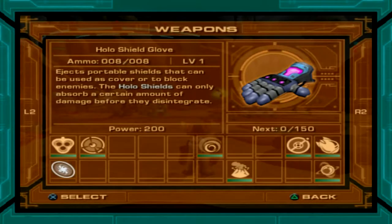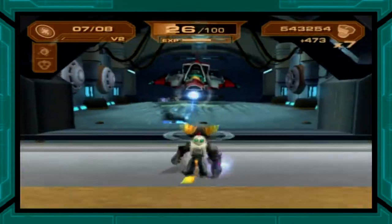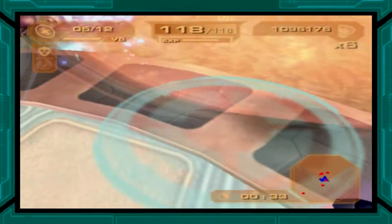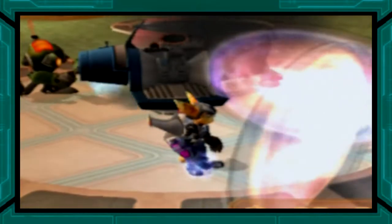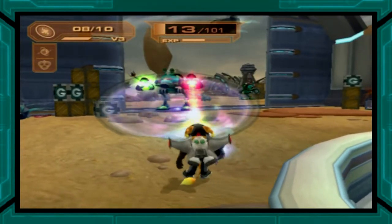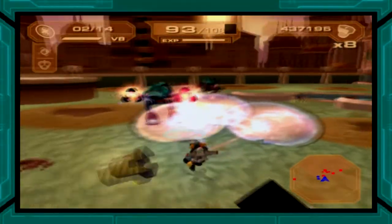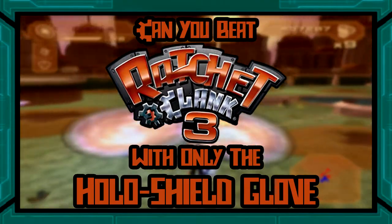The Holo Shield Glove — a denizen on the weapons menu that's not so much a weapon as it is a defensive tool. What does it do? Why, it throws out holographic shields, of course. Placed correctly, they can keep you decently well protected in some tough situations, but that's really only helpful while you have other weapons at your disposal. And take a wild guess what we don't have.